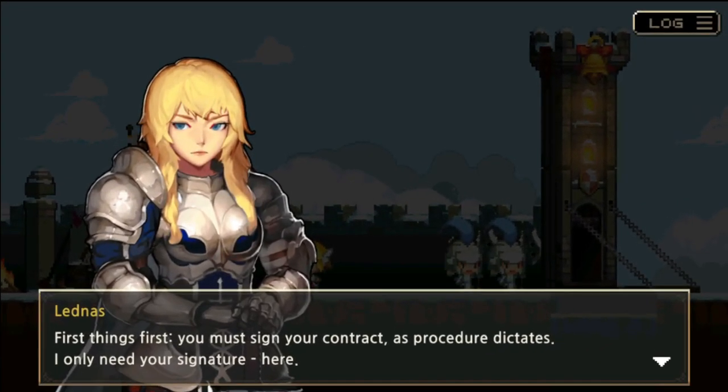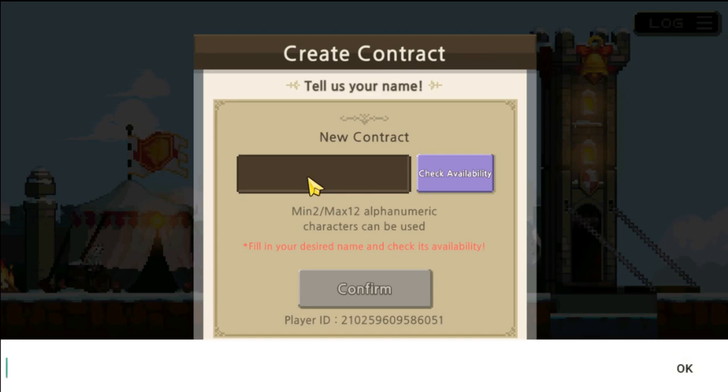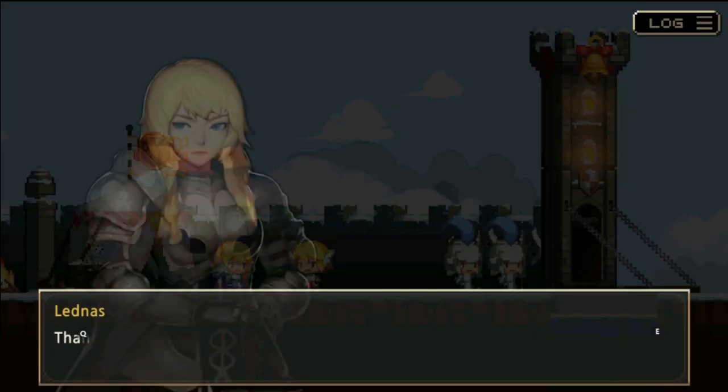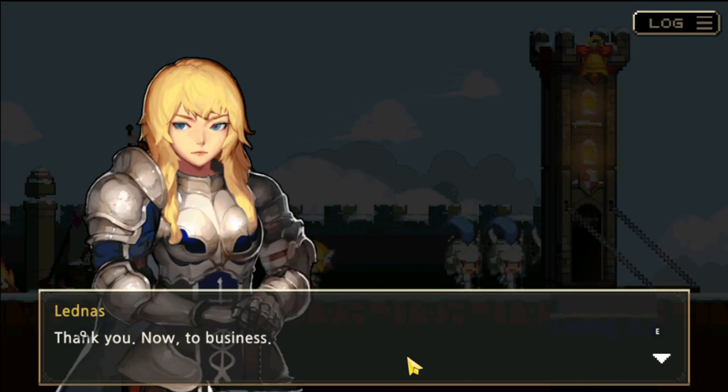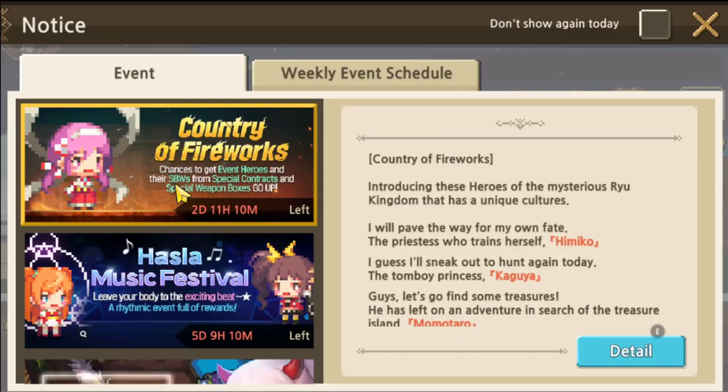Yo, what's up, it's your boy Fel here, welcome back to Crusaders Quest. Finally, we are gonna be starting the beginner's guide for CQ 2022. First thing, we gotta put our username — I'm gonna try and put the YouTube full name in there, but I don't think it's gonna fit. Yeah, it just cuts off — 'Feels Gaming,' that's good enough, and no one's taken it yet, so we'll go with this name. I had to restart a new account just to get some footage for this, so yeah, there's only part one and we will do a part two.